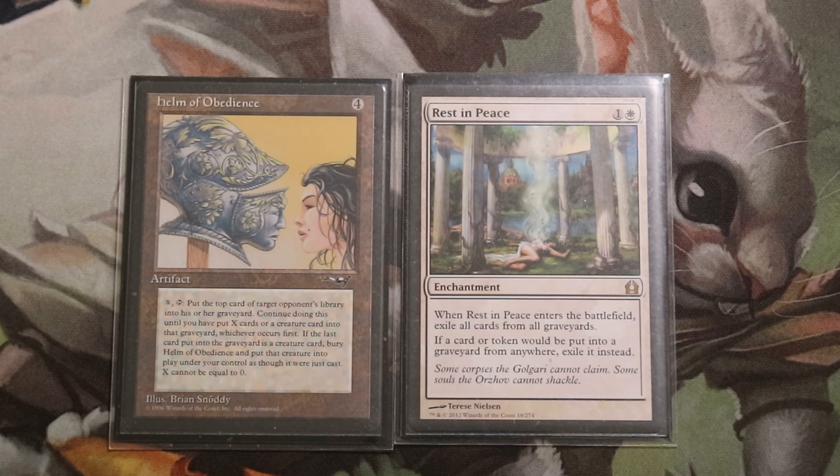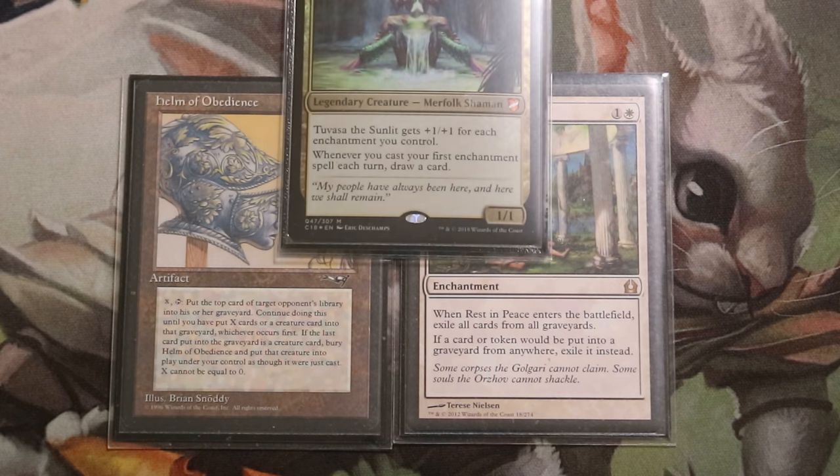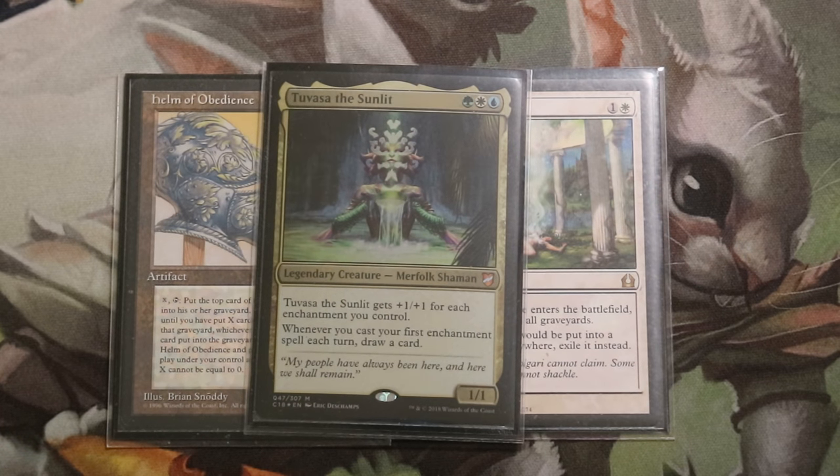This is actually a really strong combo because it utilizes Rest in Peace, which is the best anti-graveyard stacks piece in the game. This is a perfect combo to go for with Tuvasa the Sunlit as your commander. But we might need more combos inside this deck because we're actually lacking tutors.